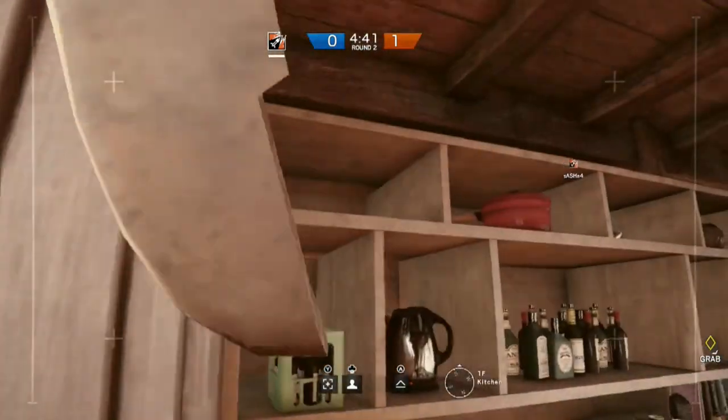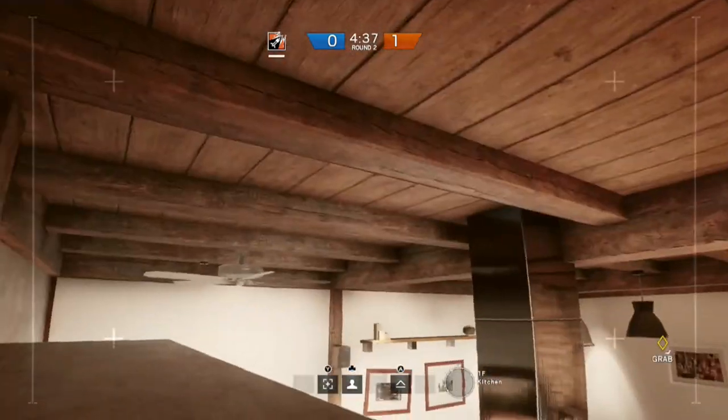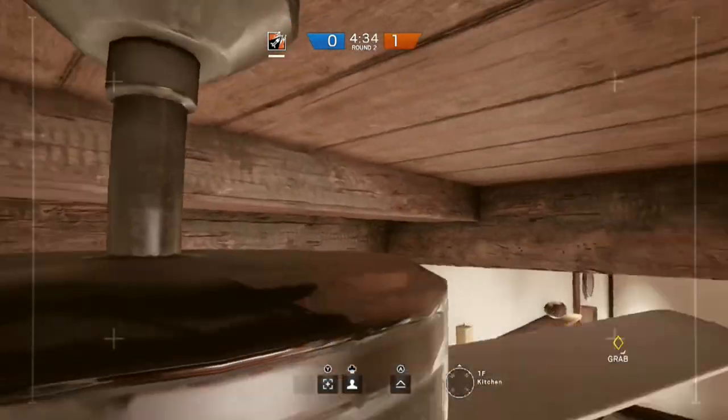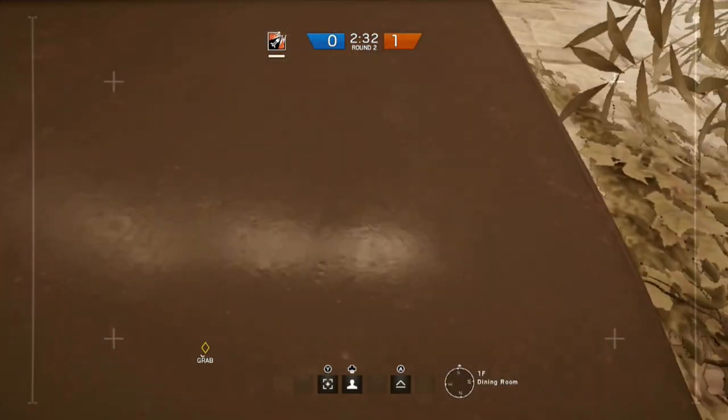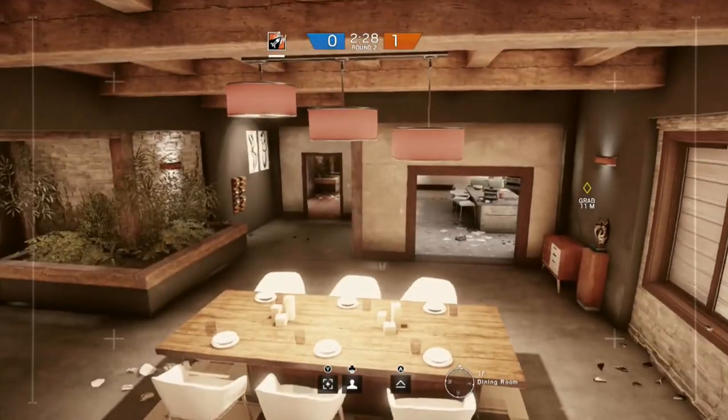The kitchen is full of places to hide, but if I'm completely honest, nine times out of ten you will get spotted in here because people will be looking for it. You can get on top of this shelving unit or on top of the fan, but don't expect your drone to be there the next time you look at it. It's a similar story for the dining room — you're probably better off hiding in the bushes, but you can get up here to get a good vantage point.